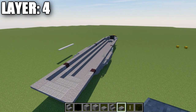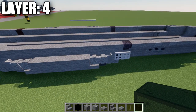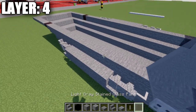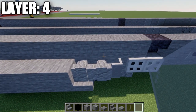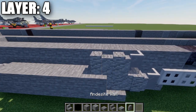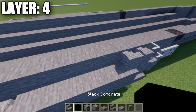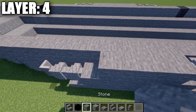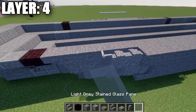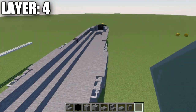After the window, place five stone upside-down stairs back, a stone top slab, then a stone full block and another stone top slab going back from the stair. Place two polished andesite blocks and two polished andesite top slabs to finish the rear. On the side of the landing gear pods, place a light gray glass pane, two andesite walls back, then six stone full blocks, two andesite walls, and a light gray stained glass block to complete those wheel pods on both sides.